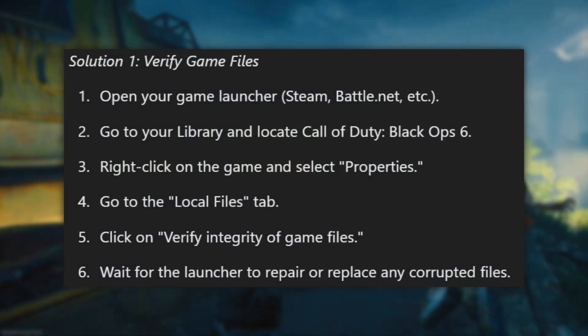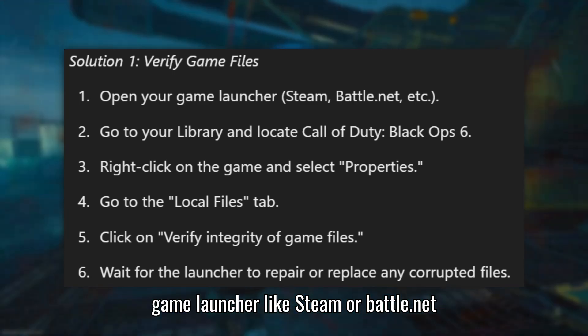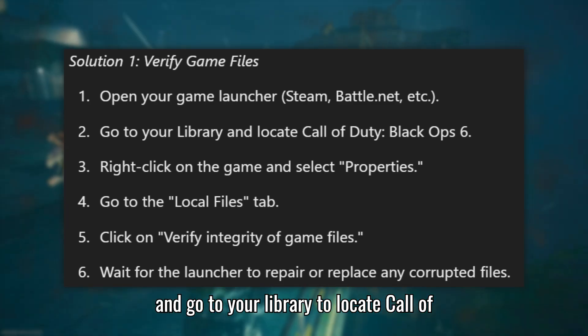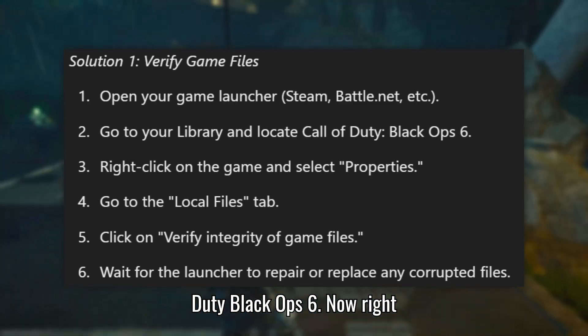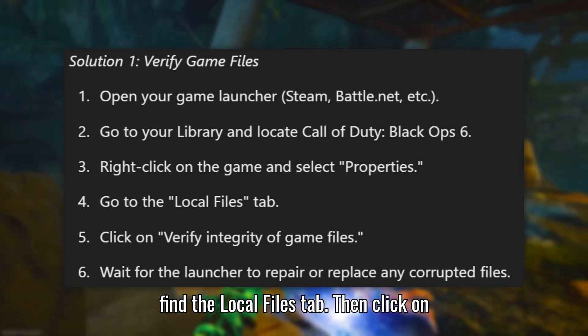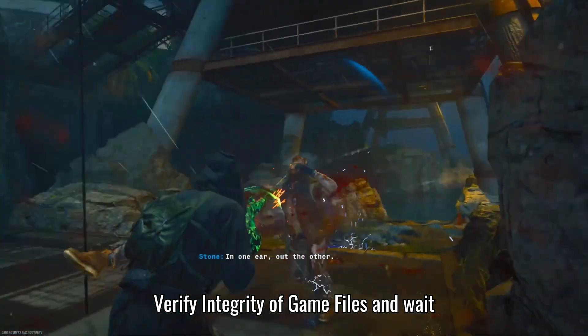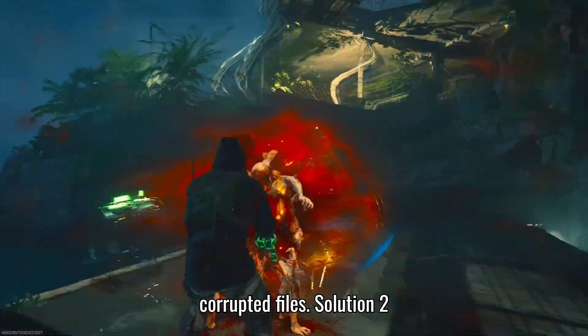Solution 1: Verify game files. Open your game launcher like Steam or Battle.net and go to your library to locate Call of Duty Black Ops 6. Right-click on the game, go to Properties, and find the Local Files tab. Then click on Verify Integrity of Game Files and wait for the launcher to repair or replace any corrupted files.